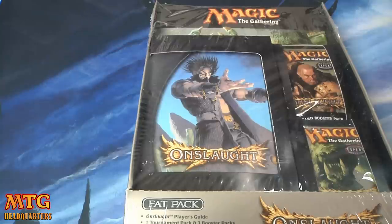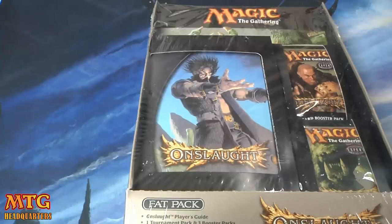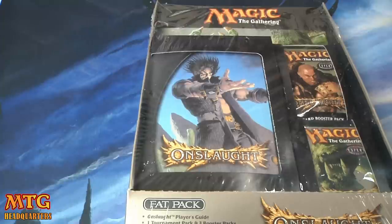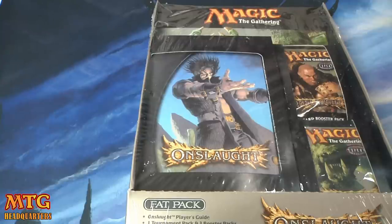Onslaught is the first and only large expansion in the Onslaught block. It was the 27th total expansion and came out in October 2002. The design team was Mike Elliott and Mike Donius; Randy Buehler was on the dev team, along with Worth Wollpert. This set was much more valuable pre-reprinting of the fetchlands. The big pulls are Polluted Delta, Flooded Strand, Windswept Heath, Bloodstained Mire, and Wooded Foothills, but there are also cards like Aggravated Assault, Goblin Piledriver, Patriarch's Bidding, Mana Echoes, and Weathered Wayfarer. Foil fetchlands are over a hundred dollars each.